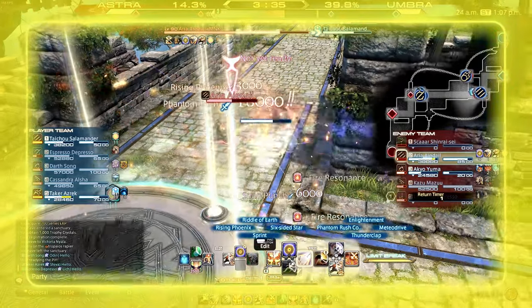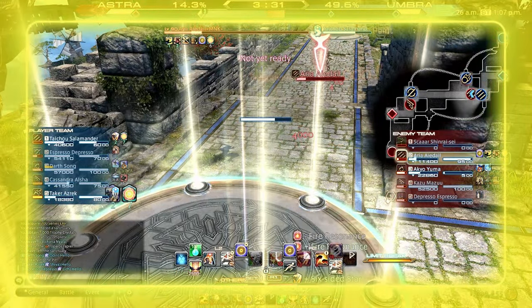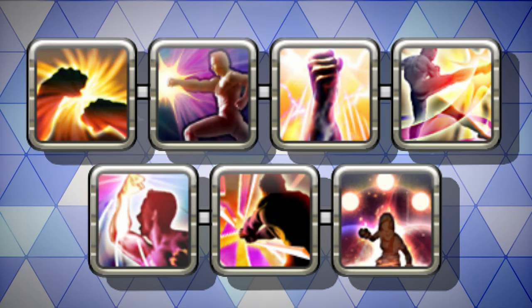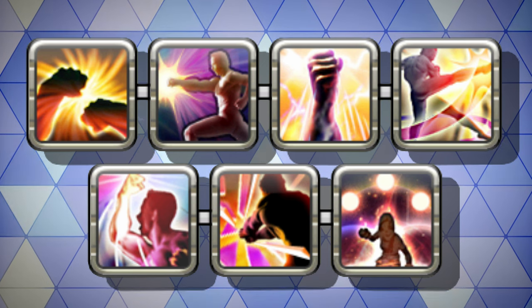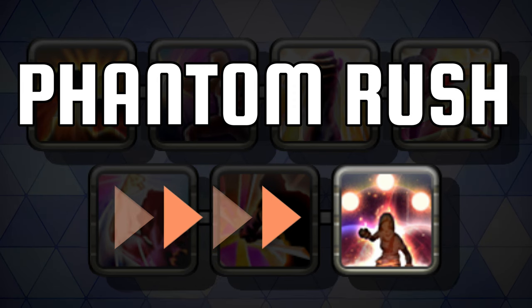Before diving into Crystalline Conflict, there are a few combos you are going to want to learn in order to maximise your potential in any match. To begin, we have the main 7-part combo rotation. You are aiming to burn through this in order to reach your 7th ability, the Phantom Rush.